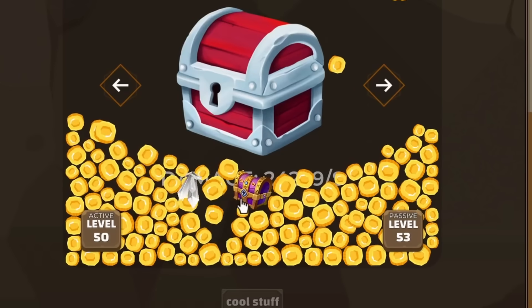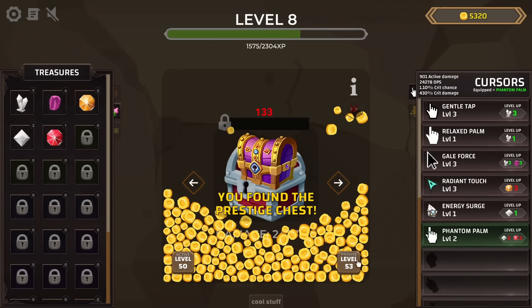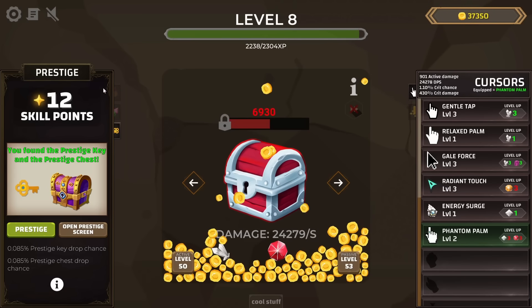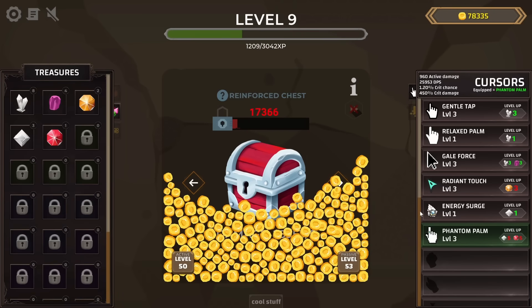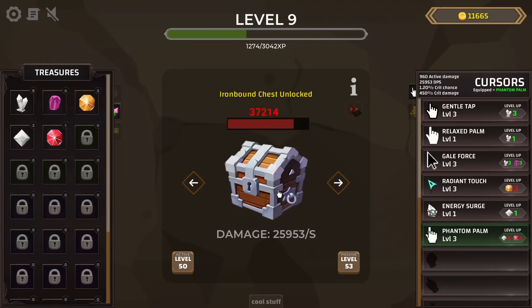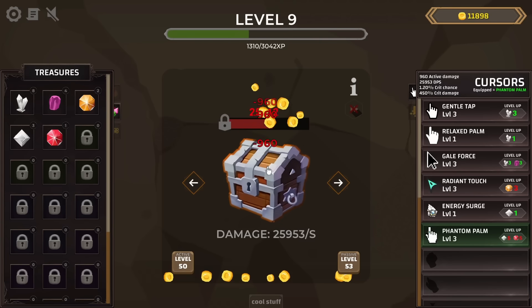Wait — is this a prestige chest? I found a prestige chest! I didn't think I'd find the prestige chest and key so quickly. I think I'll wait on doing that though, even though we have a lot of skill points. It's really fun seeing how fast these reinforced chests get destroyed, but they give me enough money to get the next chest — an iron-bound chest. And it still goes down pretty quickly.